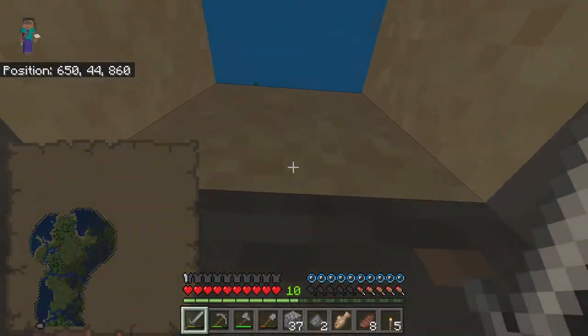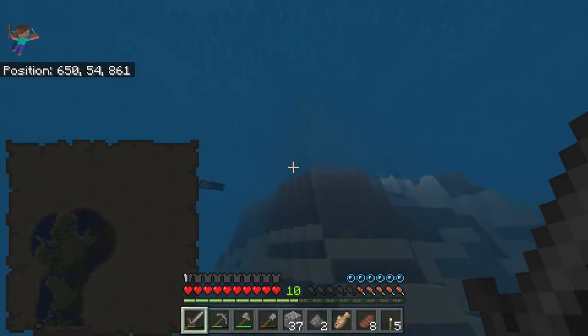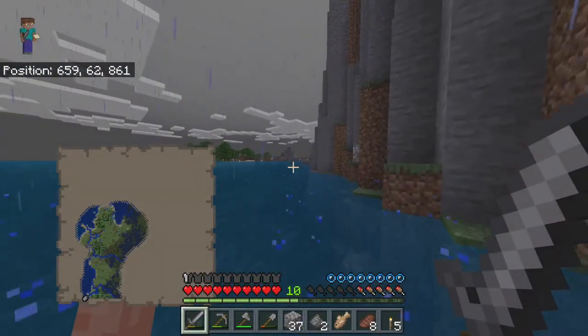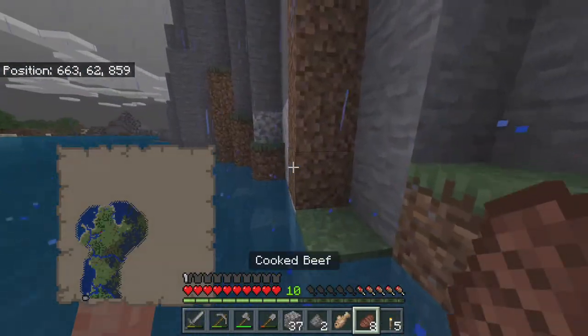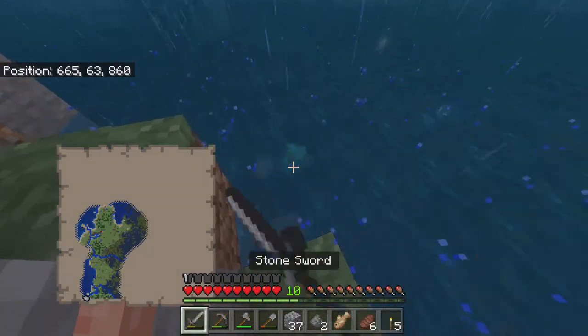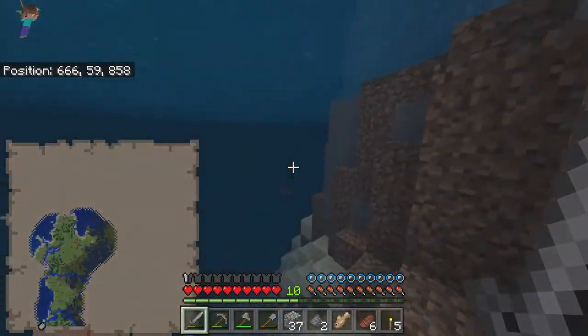There's an exit right here through the ocean, which is a little sketchy, but we'll find our way up here and swim straight up. And there we go — we're outside now. We're going to get our hunger bar filled here because some drowned are going to come and attack us. Actually, we'll just run away from that.